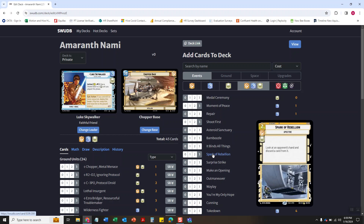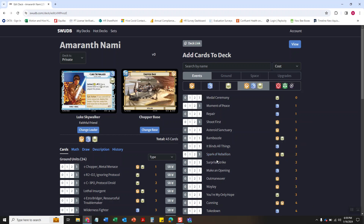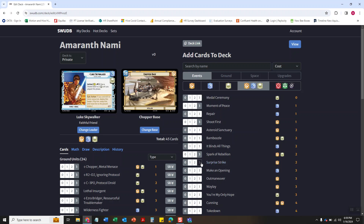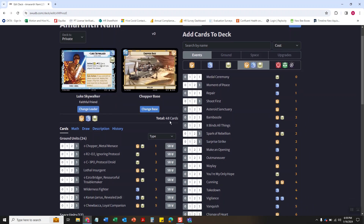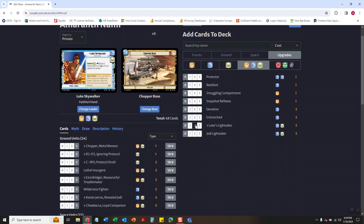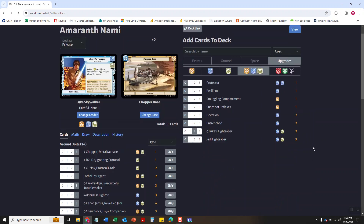Then we are going to go Surprise Strike, which always makes me think of the Pocket Sand episode of King of the Hill with Dale — every time you play this card you gotta go 'Pocket Sand!' and I'm sure your opponent will love that. So we've got 48 cards and we'll move on to upgrades — the only upgrades I'm gonna put in are two Luke's lightsabers for when he finally gets on the board. There you go, 50 cards.